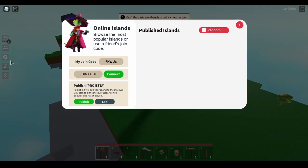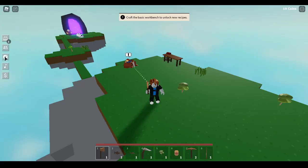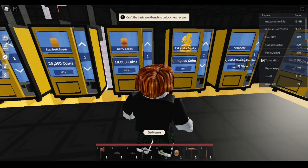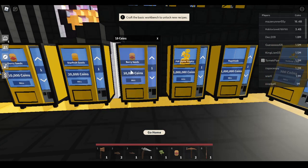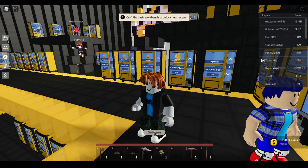To sell berry seeds fast, go to the little compass badge and click on islands until you find a buy and sell island. Click 'buy and sell,' come over to the vending machine, press F to view it and sell that berry seed - and now you have 10,000 coins. To go back to your island, press the go home button.